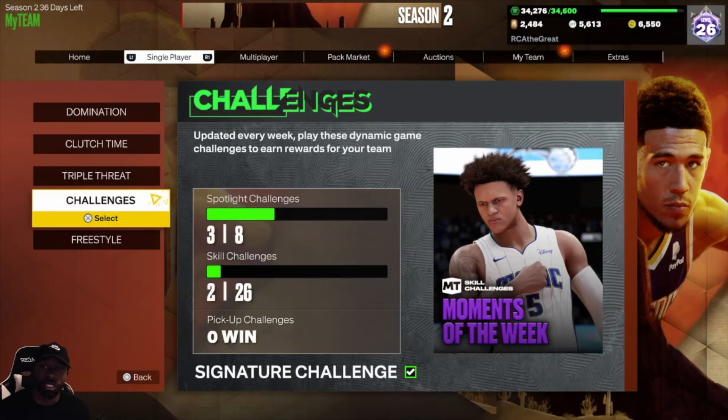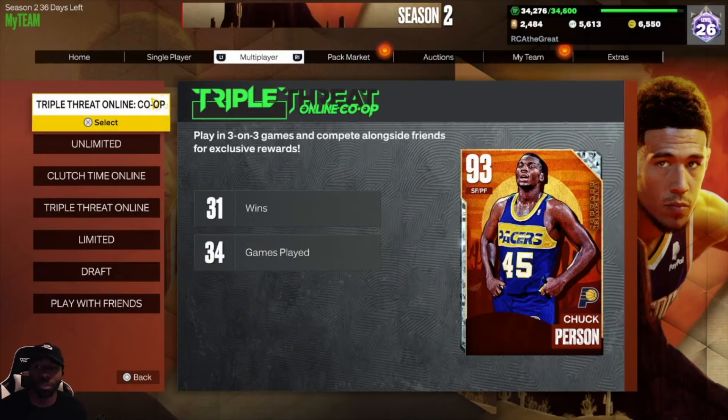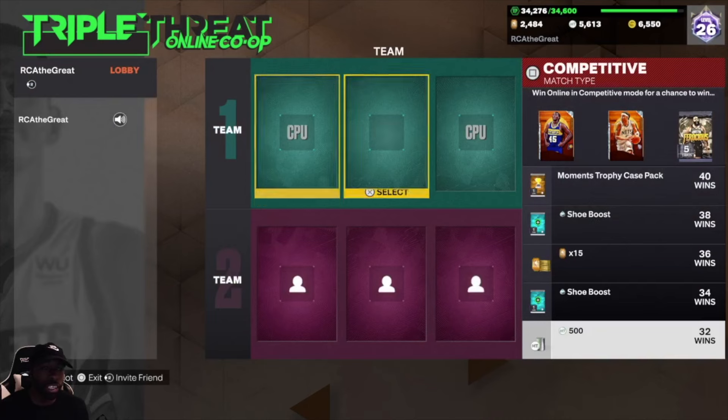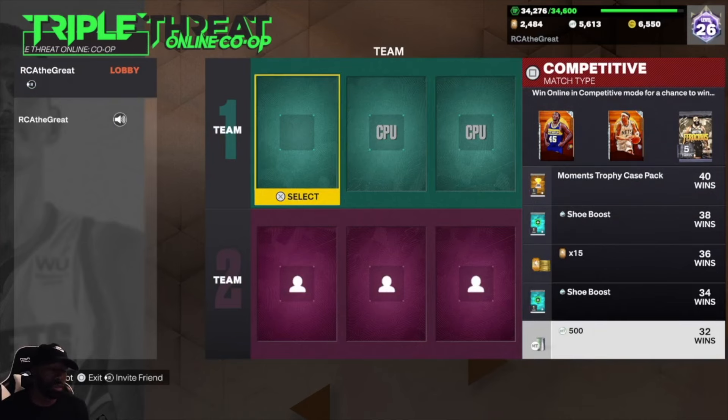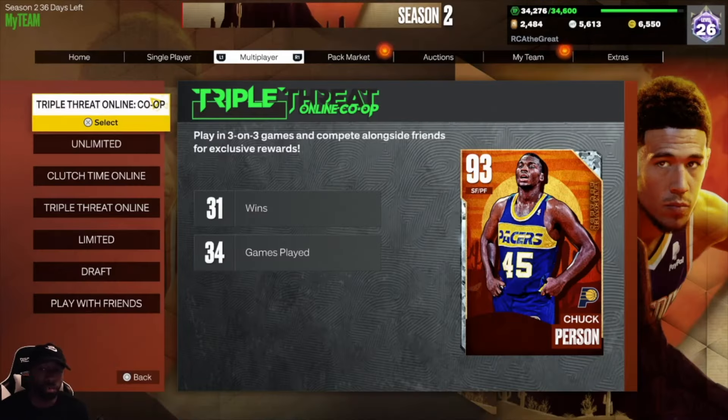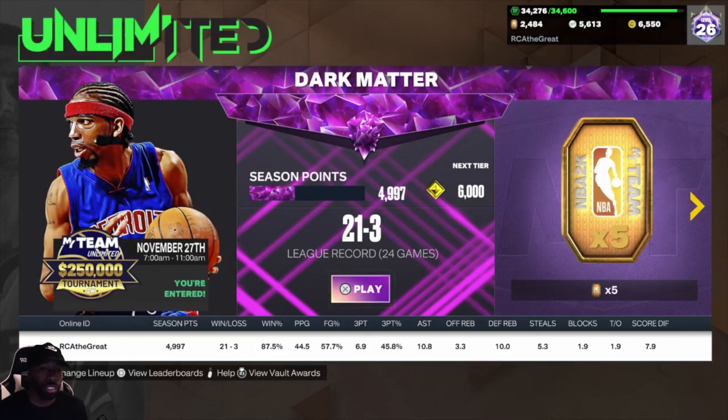Moving over to multiplayer — Triple Threat Online Co-op definitely has one in there. It's way up in the tiers and doesn't let you search through easily, but I've seen others play and I think it's around 75 wins where you get a Hall of Fame badge pack. So if you have two other people you can play Triple Threat Co-op with, especially the competitive style, you can definitely get one from there.